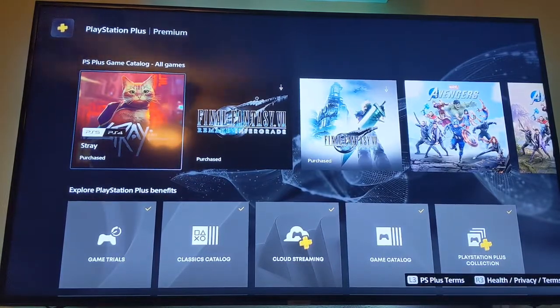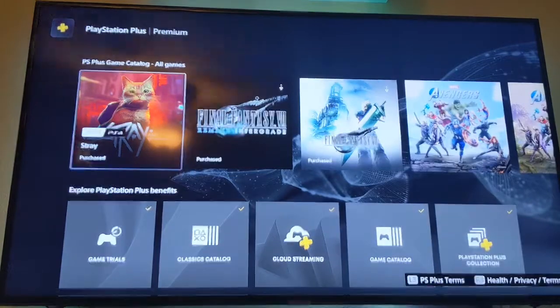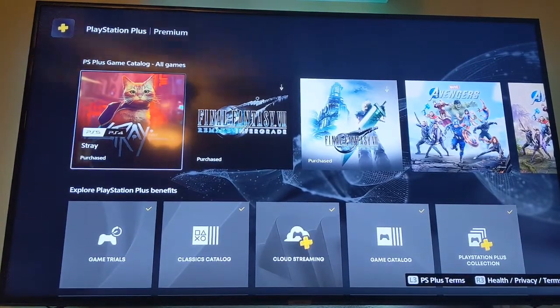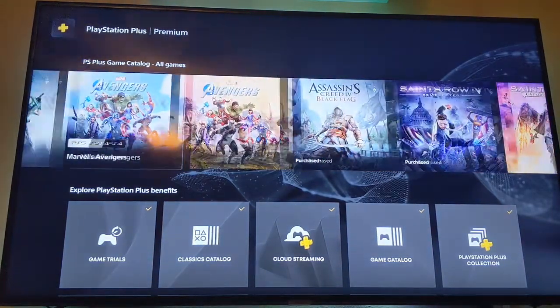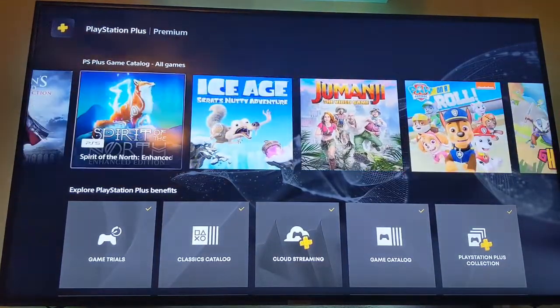Stray is a new game that just recently came out — it's a fun game. It's not exclusive to Premium alone because I know people who've played it without Premium, but it is exclusive to Premium and Extra — you can't get it on standard PlayStation Plus. Then there's the Avengers and all these other games in the catalog as well.